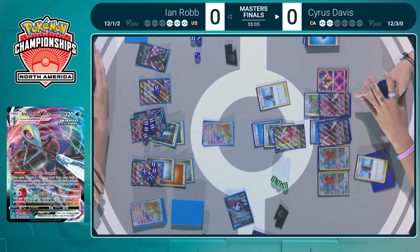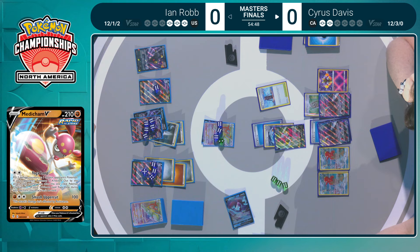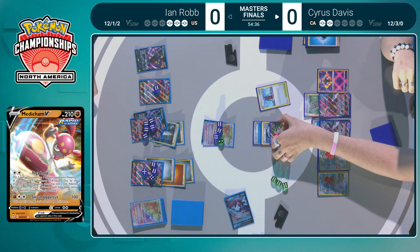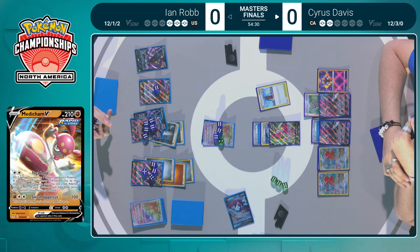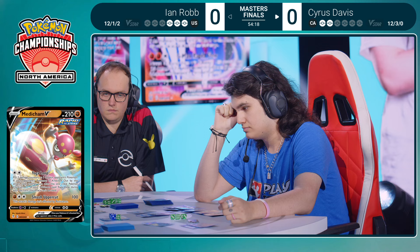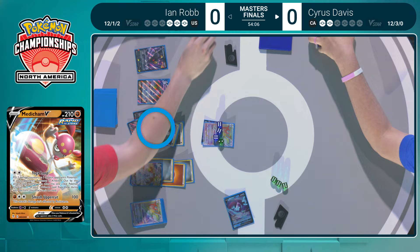That's any water energy or Alakazam moving one more damage counter. Ian's plan might be to Lost City away or kill that Radiant Alakazam, but then any water energy does the trick. I already saw the Cheryl in Cyrus's hand — that is exactly what you would need to take that knockout and seal up Game 1. Smash Uppercut gets utilized — I don't think I've ever seen that on stream before. It's another fighting attacker against Arceus VSTAR and Umbreon VMAX, and it's working pretty well.